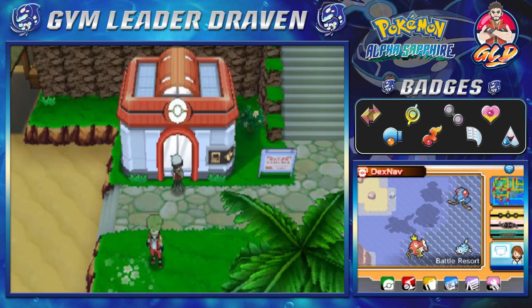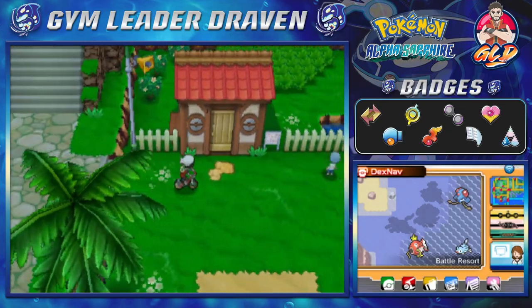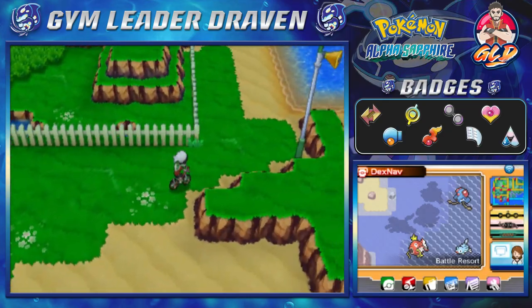In this episode it's going to be an instructional episode on how to get your second bike in the Hoenn region. It took us getting to the Battle Resort to make this happen, but there are three individuals you need to go to in order to get yourself a second bike.